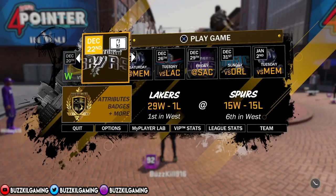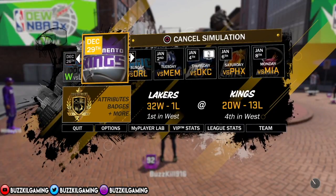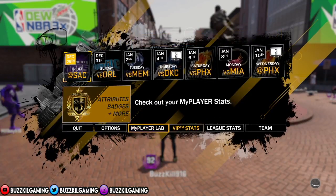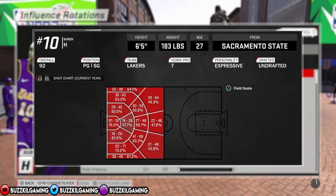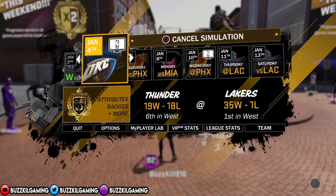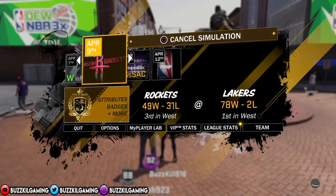So you're gonna need to sim through the regular season one by one. Before simming, make sure you have the flame — as you guys can see right here, I had to make sure I got it. Once you've got it, just sim each game one by one. Once you reach the end of the season, you're gonna want to play the first game. It is really important to sim each season game one by one.